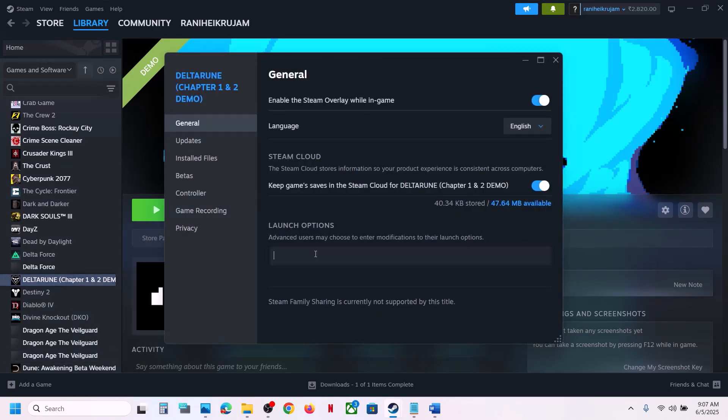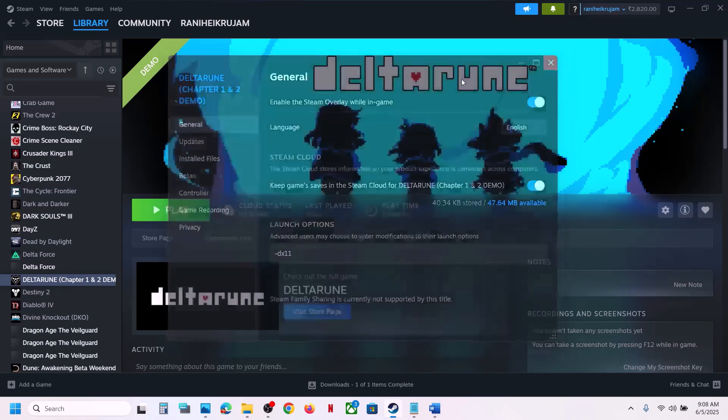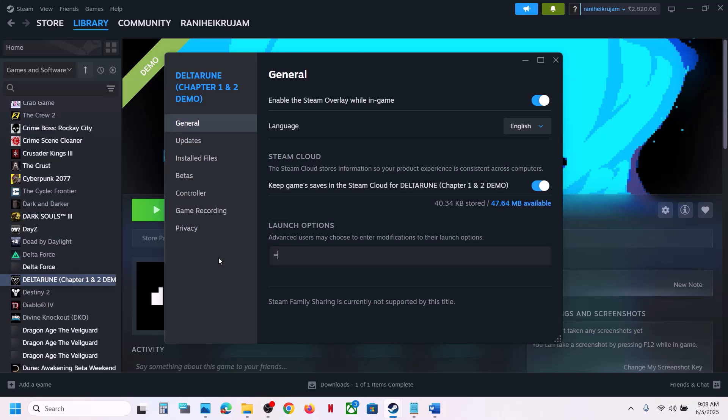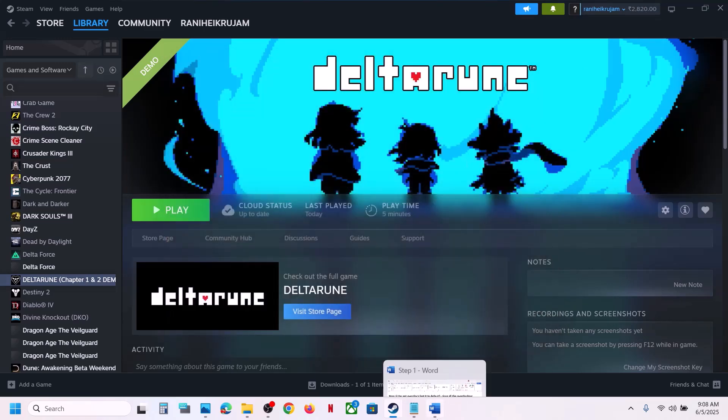The next step is to try DX11 or DX12 in the launch options. Right-click on the game, select Properties, and in the launch options type '-dx11'. Launch the game and check. If that does not work, try '--dx12' and check. Still not working? Remove the launch option and follow the next step.